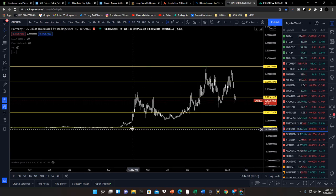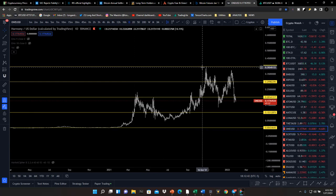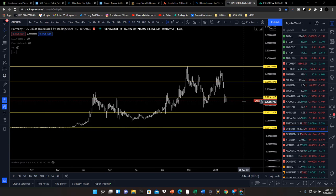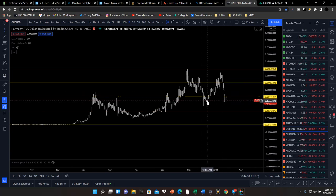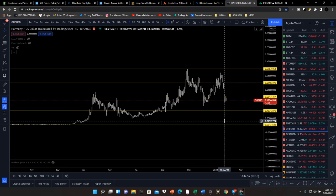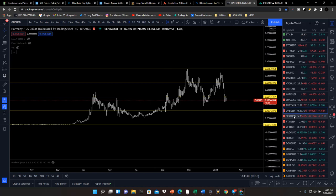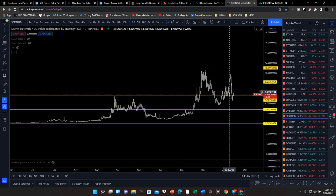Harmony One is trading in a discounted zone and I have a pretty good outlook for it. You can see how it bounces from these discount zones and makes the attempt, staying elevated with higher lows being created — we want to pay attention to that. I think you're probably getting it for a bargain right now under $0.20. If it continues to drop lower, I will continue to scale into Harmony One.